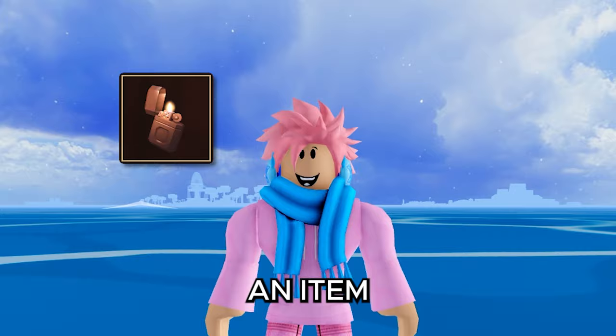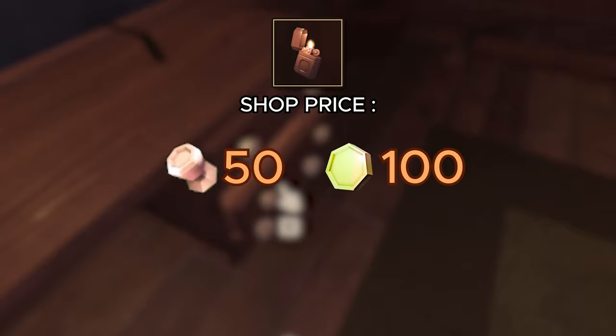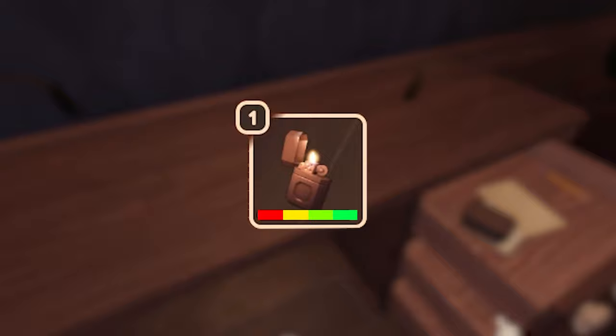Next is the lighter, another light source that you can find in containers or buy from the pre-game shop or Jeff's shop. The lighter has a total of 60 seconds of fuel time — 15 seconds per bar — and the shop price is either 50 knobs or 100 coins. Having it out and active will slowly use up its fuel, and once it's out of fuel it will be completely removed from your inventory.